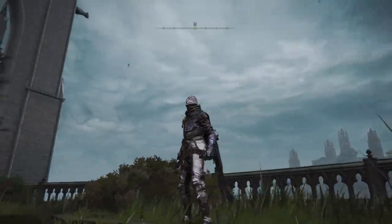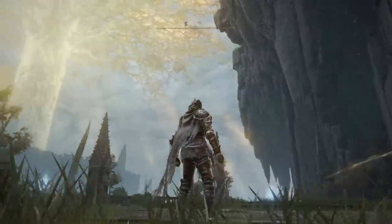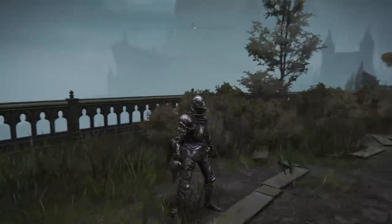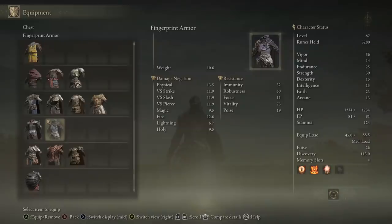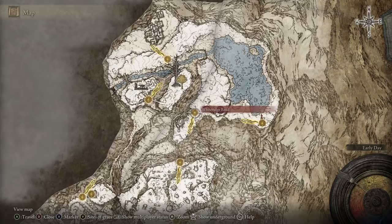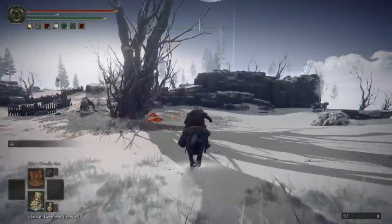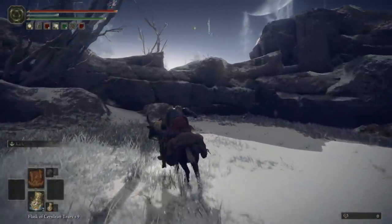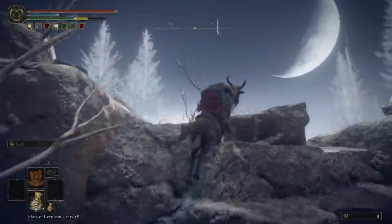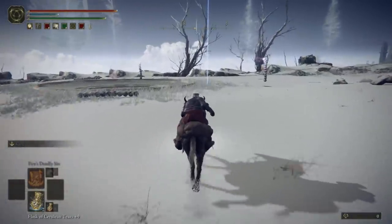Seventh, moving on to the Mountaintop of the Giants region of the game, we have the Fingerprint Armor. This thing looks really cool — it is basically just stylish iron or steel armor with what looks to be gigantic fingerprints etched into the helmet and chest piece, almost as if a giant blacksmith put his thumb on it while it was still cooling off. To acquire this set for yourself, head to the White Ridge Road Site of Grace, just south of the Freezing Lake. Then backtrack just a tiny bit up the hill to find the Lord Contender's Evergaol. There is a lot of lore behind what is going on here — my understanding being that the boss you find within this Evergaol was once on the path to becoming an Elden Lord, just as you are, but eventually he turned to madness. Upon defeating him, you'll get his armor — the Fingerprint Armor.